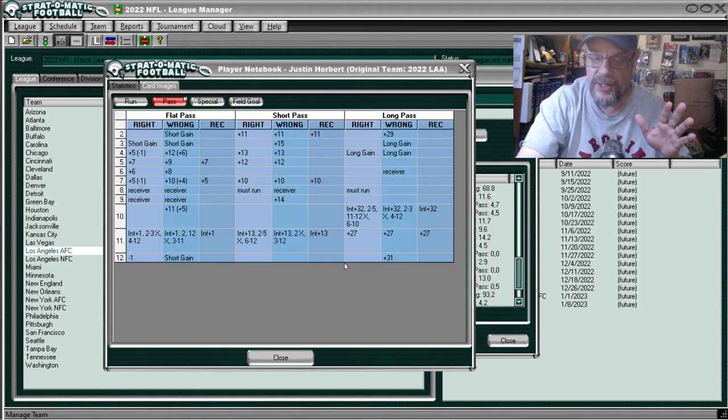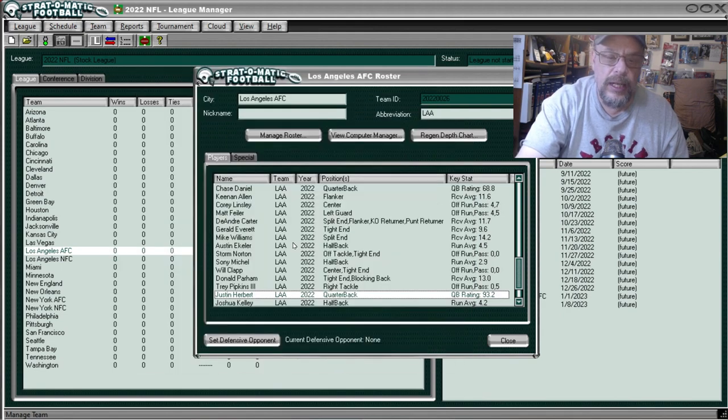I want to let everybody know I did order the physical cards for the 2022 season and also the 1985 season, but they haven't come yet, so we're looking at cards through the computer, which I think is just as viable. Herbert has a good short pass, the double long gain is at four, and another long gain at three.